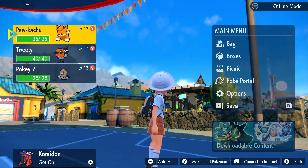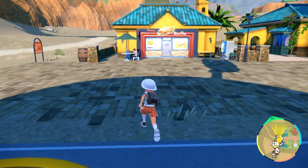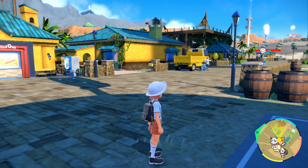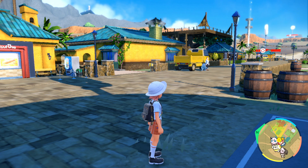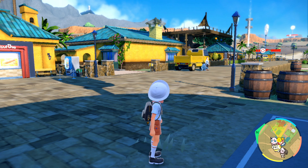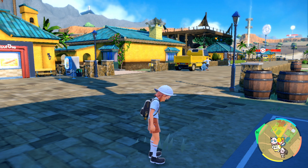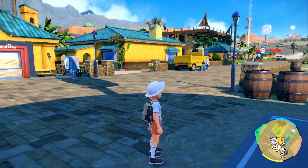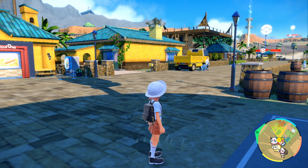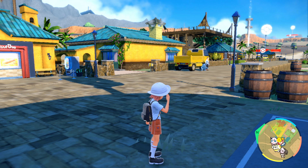In case you didn't notice or weren't aware, we are down half a team after the results of the Bug Gym. The next gym is the Grass Gym. I know I also have the Titans to deal with, and we're gonna get to the Titans, but I wanna do the Grass Gym next, because according to my level cap list, the Grass Gym's level cap is 17, compared to the Electric Gym — which is the third gym — at level 24. So I have more wiggle room between Grass and Electric to do the Titan stuff.